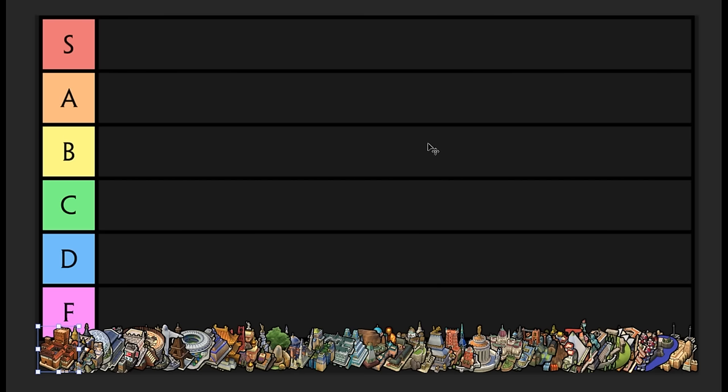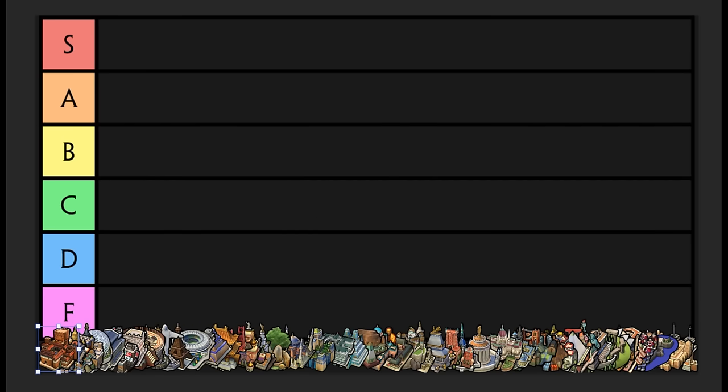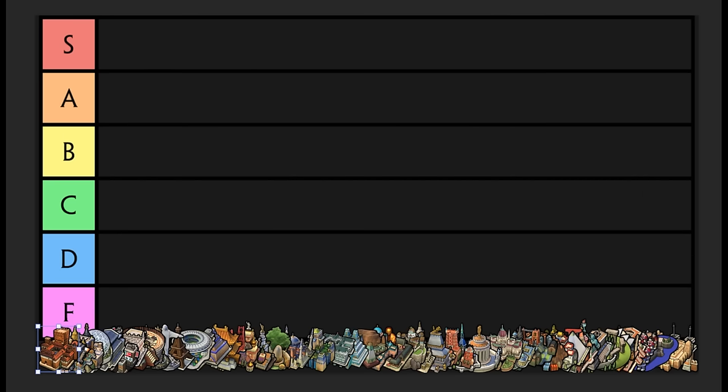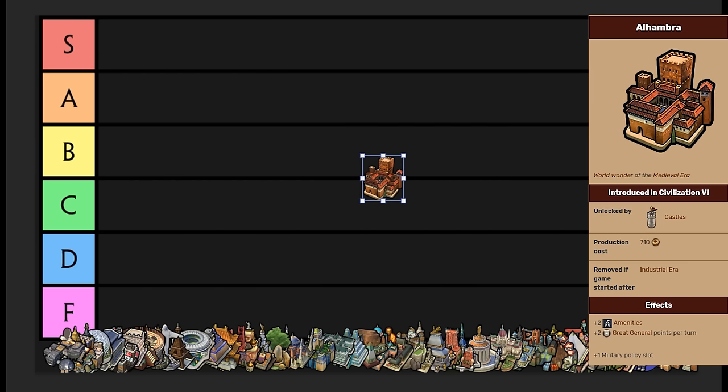Now another thing — this is a tier list video. It's an opinion piece, so there are going to be different opinions on this, and I do like that arguments and conversations happen because they lead to engagement and the comments can be spicy, but my only request is just don't be a jerk. Alright. Starting off, we're just gonna jump right into this. We're going to go into Alhambra here. All the wonders are listed from A to Z, so we're just going to go right into it with Alhambra.